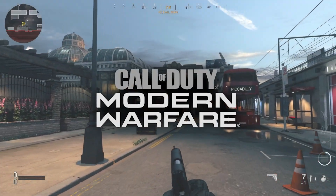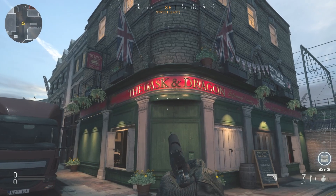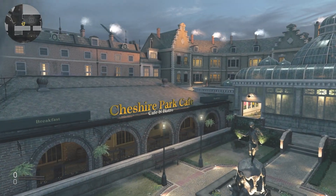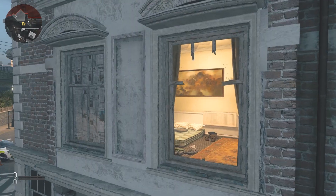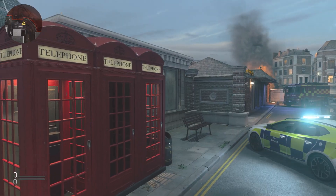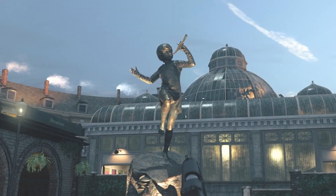Our first Easter egg today is one of the latest secrets to be discovered in Call of Duty: Modern Warfare, as it was just several days ago that the game had yet another update and brought with it the map of Cheshire Park — a medium-sized multiplayer destination set in the city of London, where apparently you can help to eradicate an infestation of rats by utilizing the Pied Piper statue located at the center of the map.